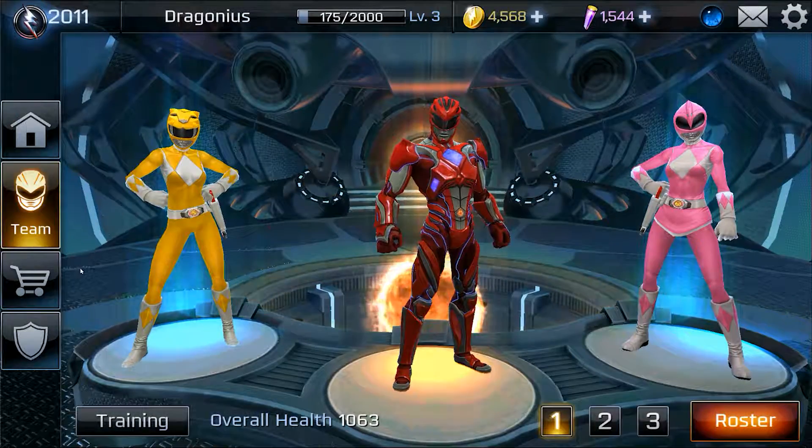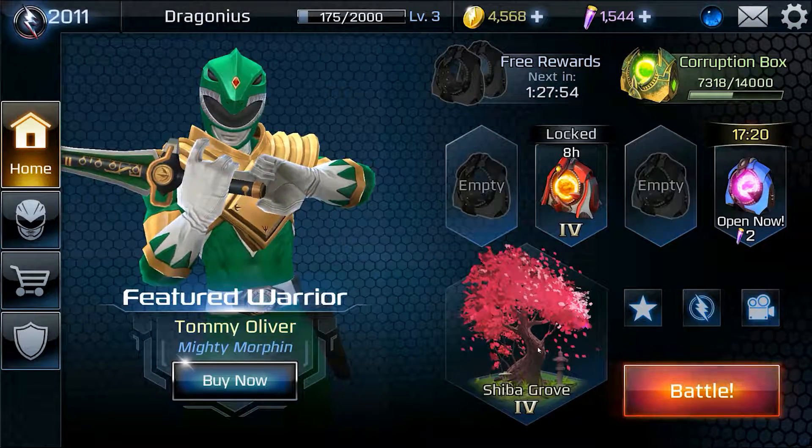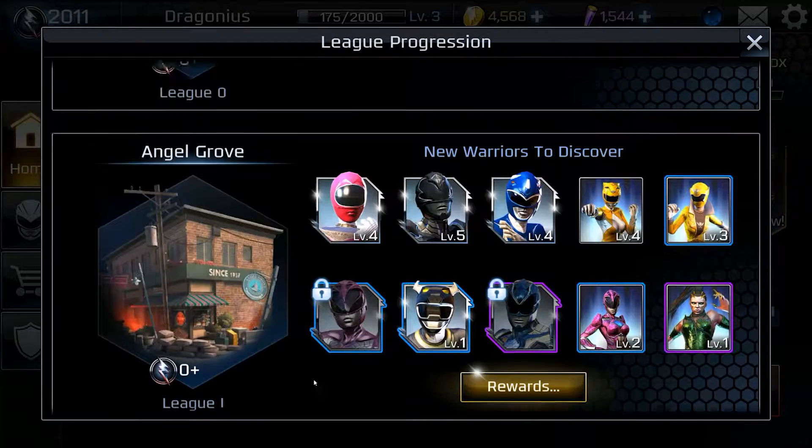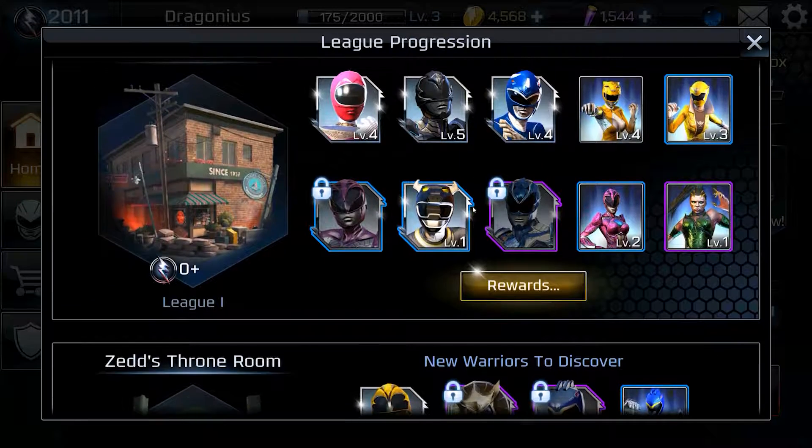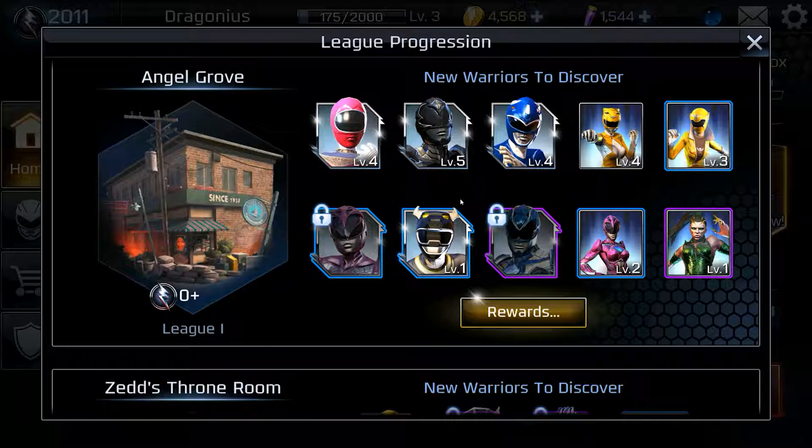So we're going to start off with a level 1 team. Around your first two leagues — Zero League and League 1 — you're going to be able to unlock these six Rangers: New Red Ranger, New Black Ranger, New Yellow Ranger, Classic Pink Ranger, Classic Red Ranger, and Black Bison Wild Force Ranger. When you go to League 1, you're going to have access to Zeo Ranger 1 Pink, New Black Ranger, and Classic Blue Ranger as leader characters. You're also going to have access to New Pink Ranger, Bison Ranger, and Blue Ranger.